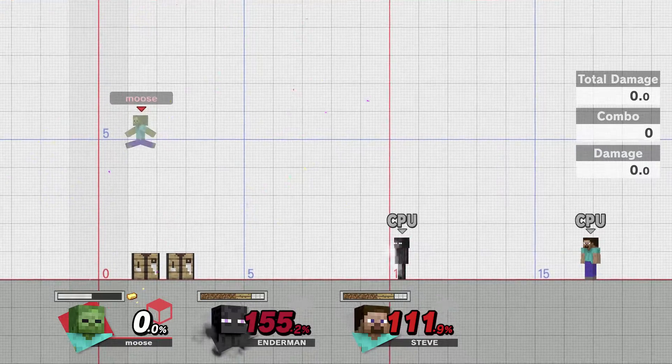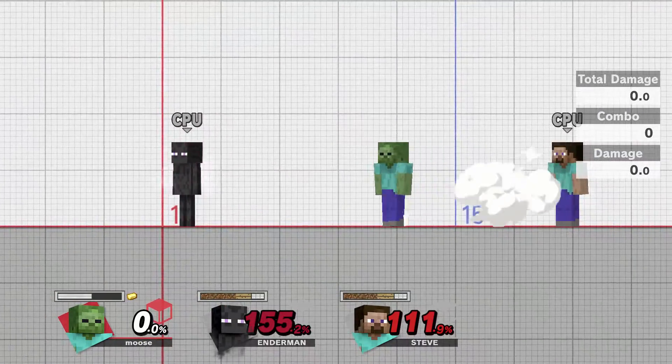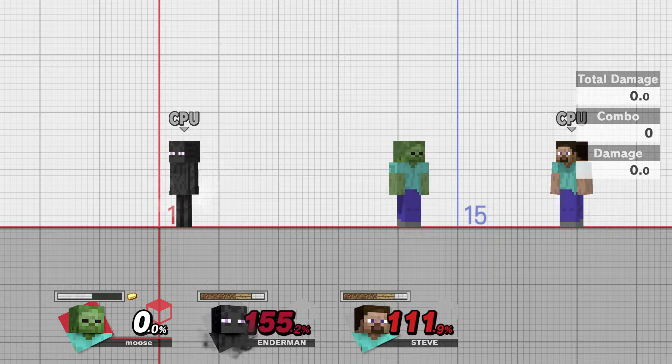Now it's time for the taunts. First we have this one — anyone who's played Minecraft with a second person knows what this is. It's like a friendship or truce gesture, and I'm really glad it's a taunt. Then we have him just eating beef, which I'm sure a lot of vegans will be upset about. And then there's this basic one — I think they could have done something better, but it's fine.